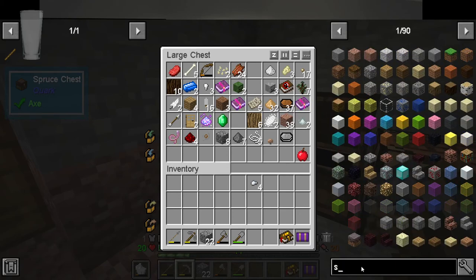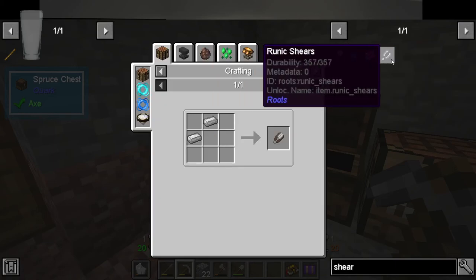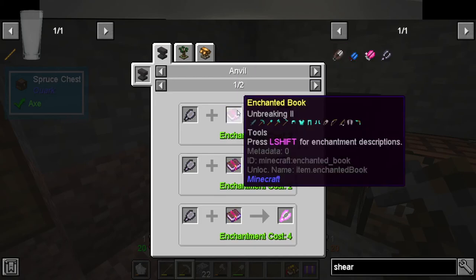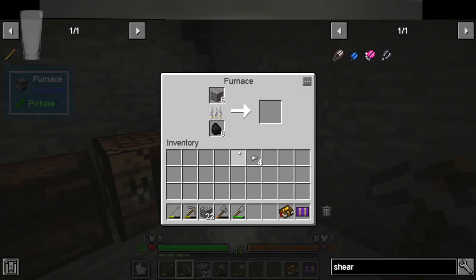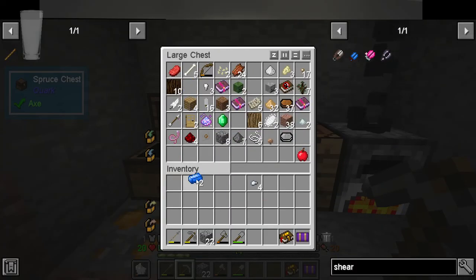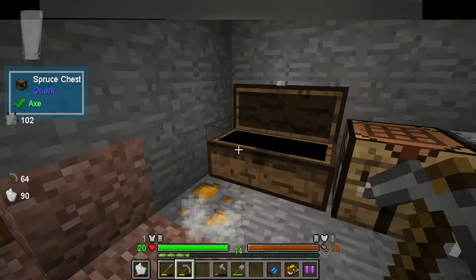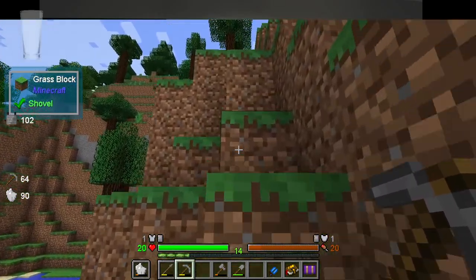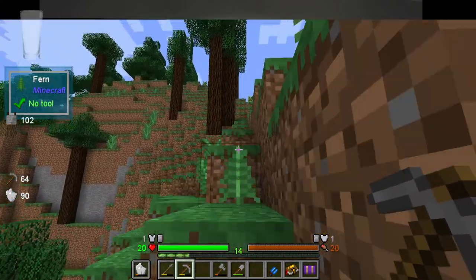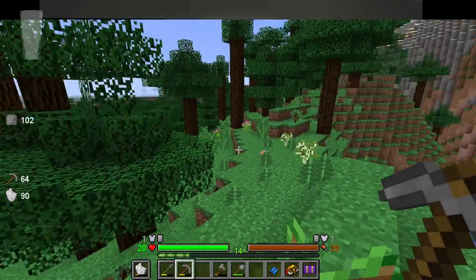Let's see what shears require. Okay, two pieces of iron. Runic shears - oh that's interesting. Elementium shears. We can make mana steel shears - that helps! I might just do that while our iron cooks, because we have two pieces of this which means we can start getting wool, which means we can go get a bed. Let us go get wool - there was a sheep up there I think. They do need more oak wood so we do have to wait till these trees grow.